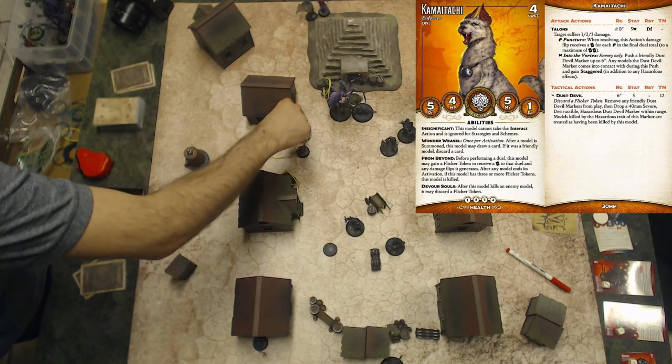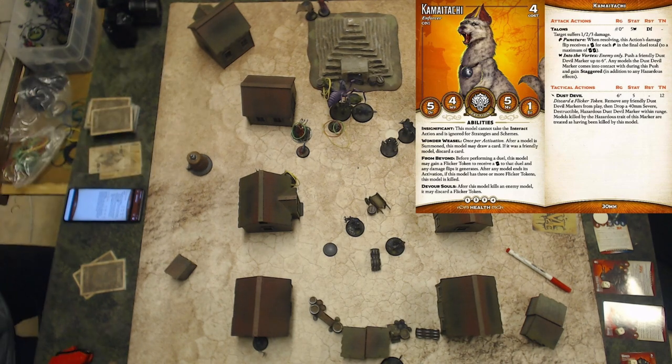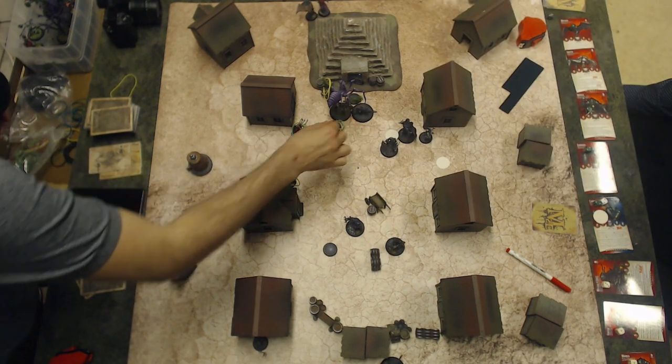The cat activates. First action, charge. Because I get to look at the top two cards in my library, I notice that I have the red joker. So with the inbuilt charge attack, I attack at Yurugumo and remove the red joker from the deck. Bonus action, Dust Devil — drop a hazardous terrain effect on the Warden and the Guardian. They are now going to activate on their next turn on a hazardous terrain effect. Last action, focus.